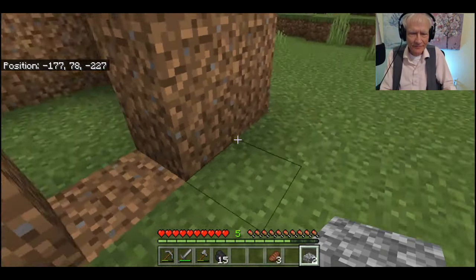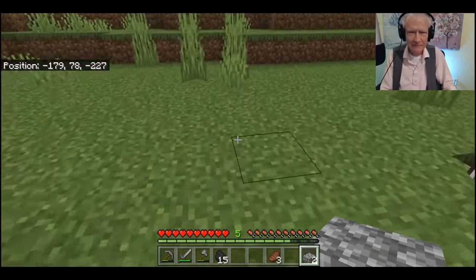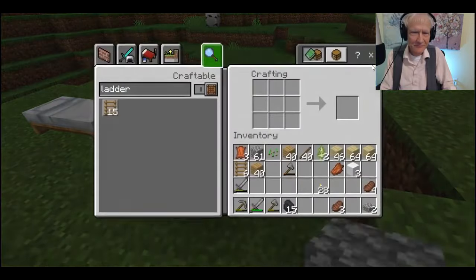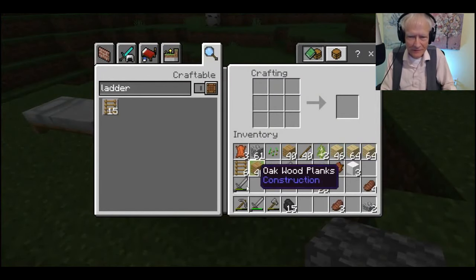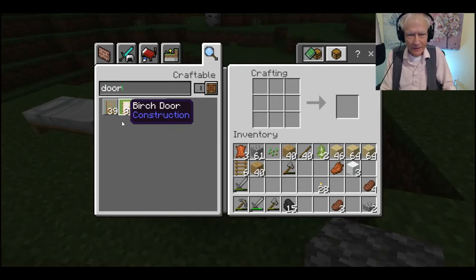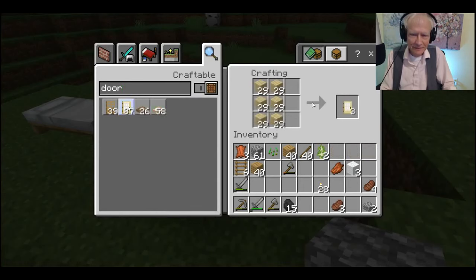I need a door. Go back here to our crafting table. I need to make a door — done. Thank goodness I had enough stuff here to make things. I'm going to make a birch door just so it'll add a little variety to the color, because it'll look brighter than the dirt. There's our pretty birch door.